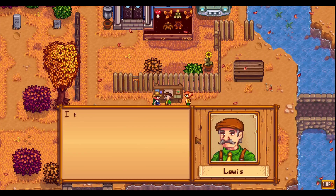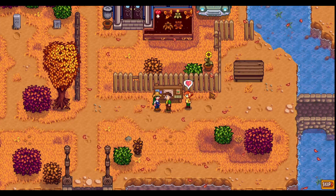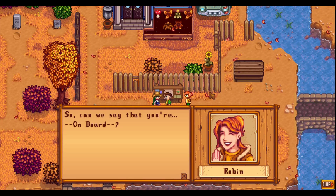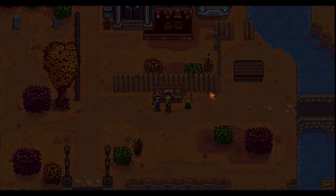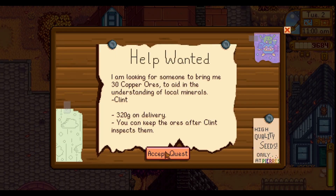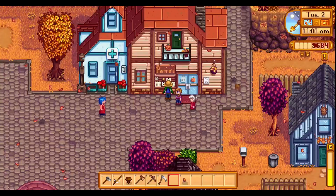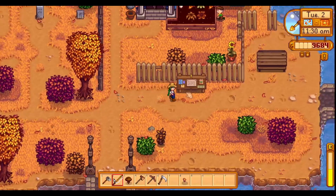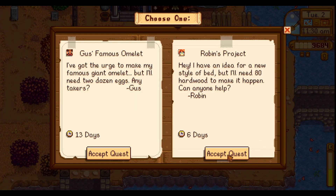Those quests are a little bit more difficult. Some of them I'm not sure I'll be able to do, like the one that requires a whole bunch of eggs, but they are all worth so much. Plus, great way to help the town. There's also a quest from Clint to get copper in the mines. So once we work out the fishing, we'll go do that and we should check the special orders board. 80 hardwood for Robin.